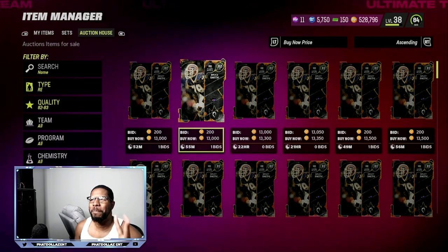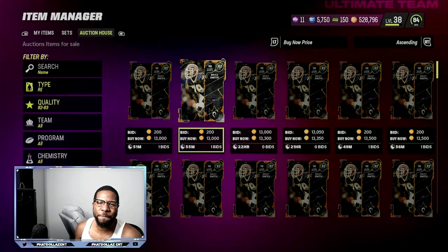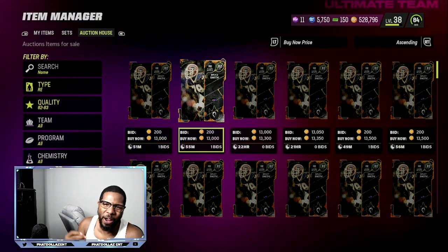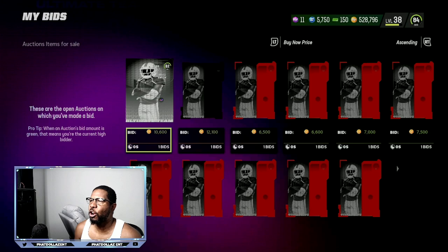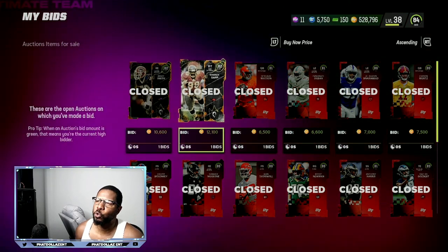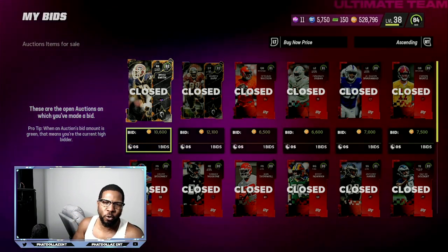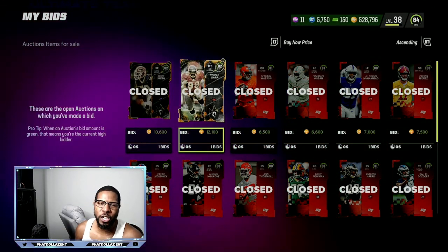You can do two different methods. If you have a higher stack, you can make a lot of team builders, add them into the affinity set, and sell them off for about 212 to 217,000 coins. For instant profit, check my bids — I was sniping 82 overalls for 10,600 and 12,100 coins. For 82 to 83 overalls, you want to get them for 12,200 or below. That snipe alone saves about 1,600 coins on overall profit.